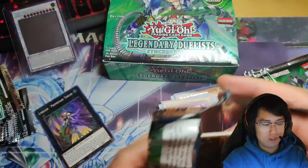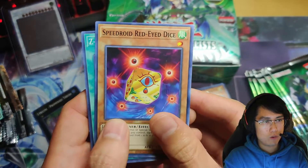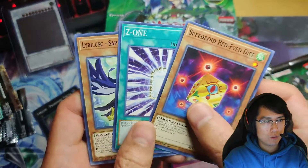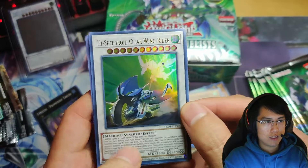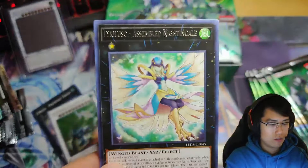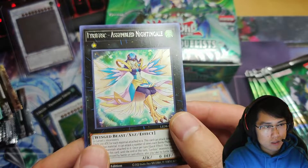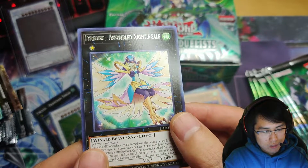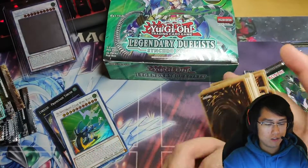I gotta read what the Joan card does when I find her again. All right — Speedroid Red Dice, Lyrilusc Sapphire Swallow, and our first ultra: High Speedroid Clear Wing Rider. And Lyrilusc Assembled Nightingale — assembled nightingale. It's hard to see the black on silver text.